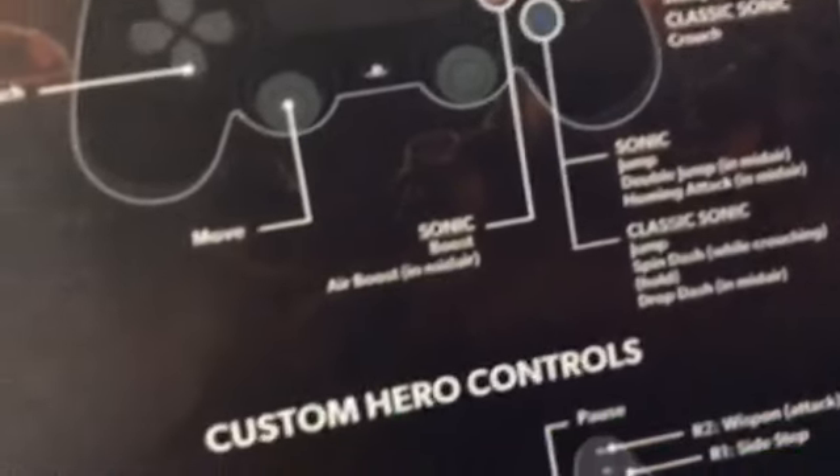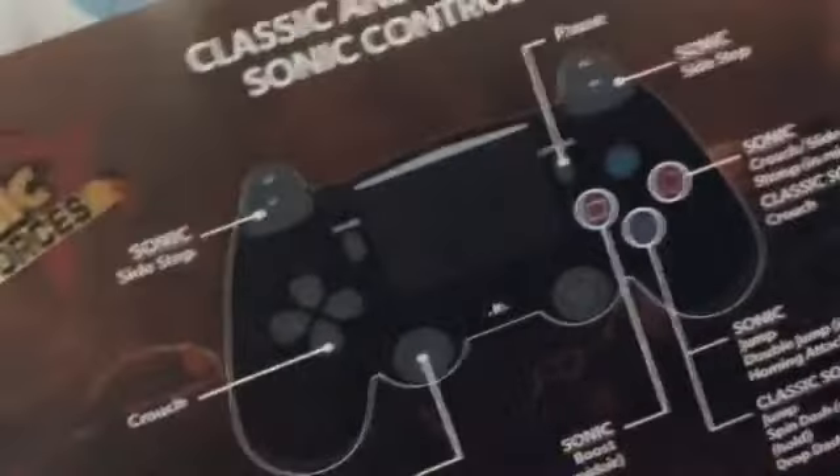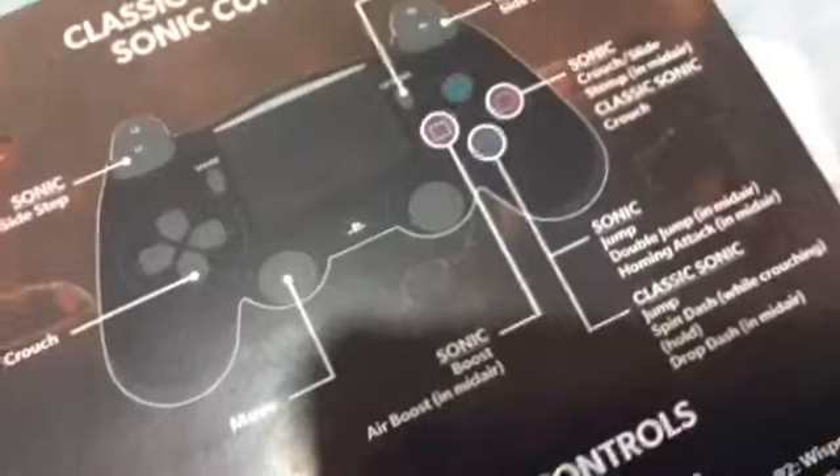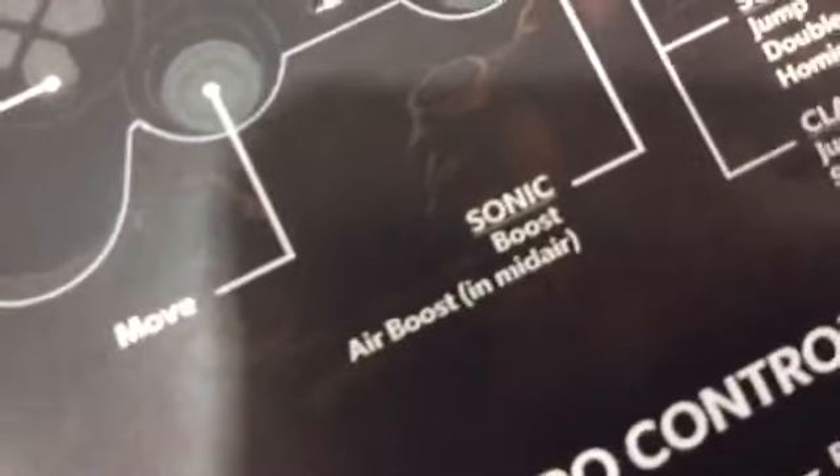With Sonic you can boost and air boost in midair. This is so important for you guys — if you have the same bonus version PS4 Sonic Forces, you're gonna have to watch this video. If you already have it, you can check it out for yourself and kind of memorize this paper. Back move, crouching — all that stuff. So if I mentioned the square control already, I'm sorry, but I'll do it again just in case: here's the Sonic boost and air boost in midair.